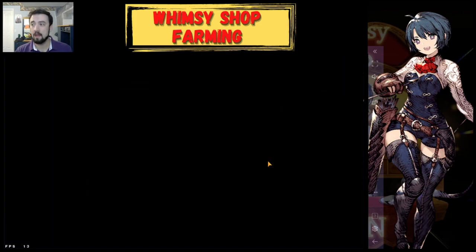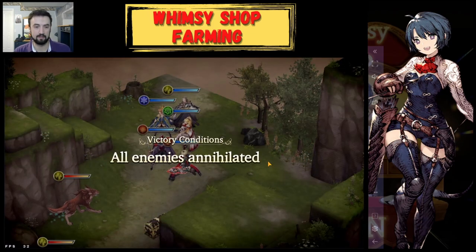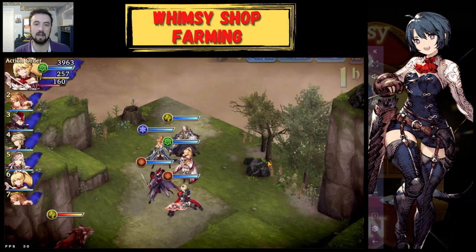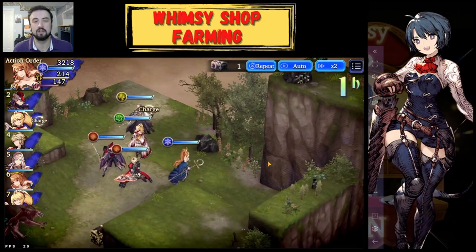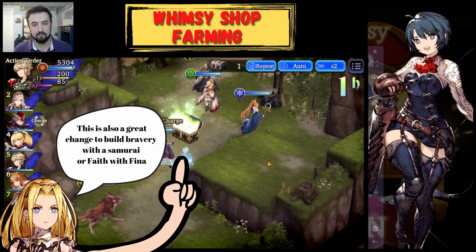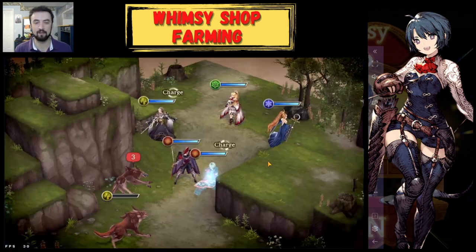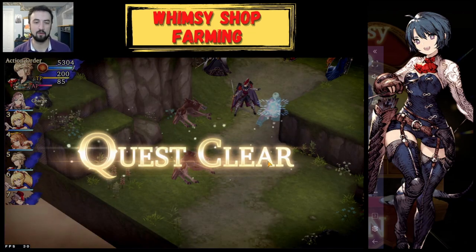Now what's going to happen is my team is going to go into this fight and we're just going to run it over in about two moves. It's some level one wolves — Ayaka might not do anything, Medina uses shuriken, Adelar casts a spell. Everybody's casting spells which makes it take a little longer; you can turn that off and put people with instant-use abilities to make it go quicker.